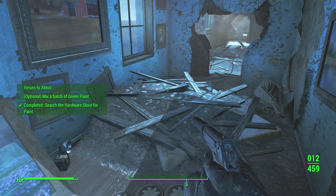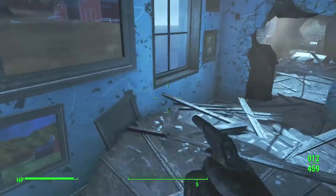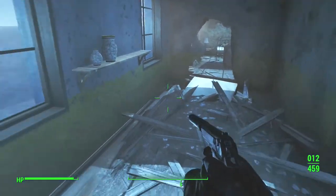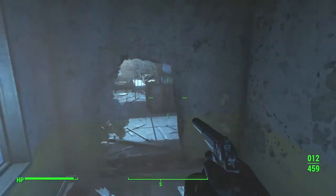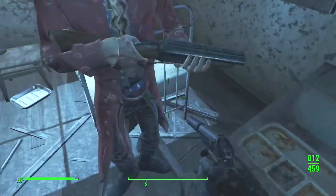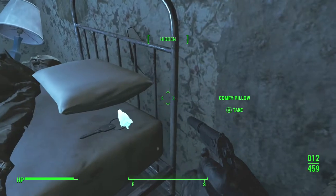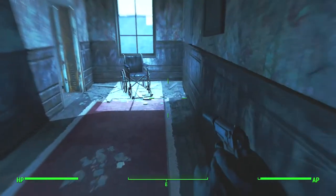I grabbed that green paint for a different mission — Abbott back in Diamond City wanted some. You need blue and yellow to get green. All the way around there, and the final key is in this next room with the deer head and all this other stuff on the wall — the bass, the mole rat. I was looking around for a while, and yeah, it's underneath the deer head — actually underneath this pillow right there. This is Randall's safe key, which is the final key.